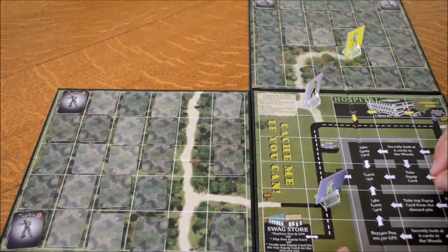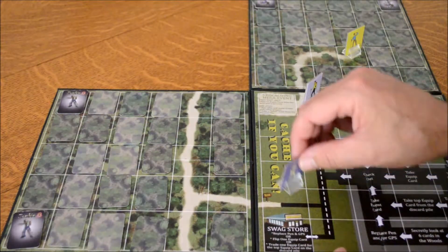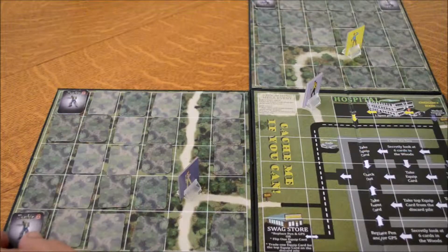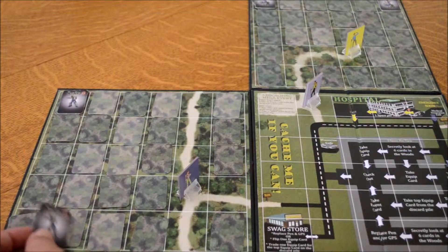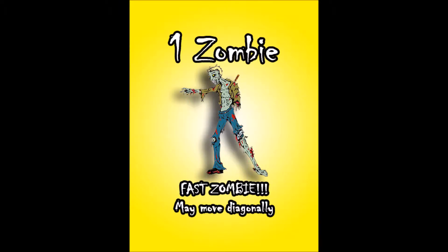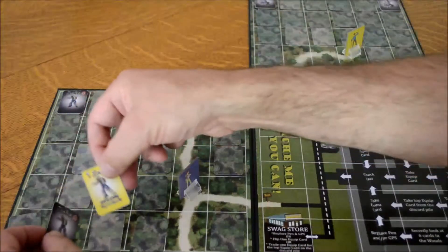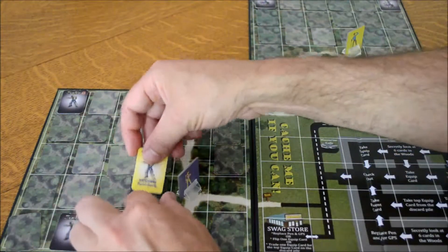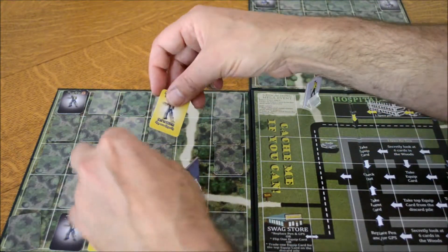The players all move, and the last player to enter the woods boards activates the zombies. They will move towards the closest player, and the player that has the zombie movement token determines what that is. This zombie moves and lands on another zombie, which will then immediately move to the next card, which is also a zombie. The two yellow ones are fast-moving zombies, so they can move diagonally.